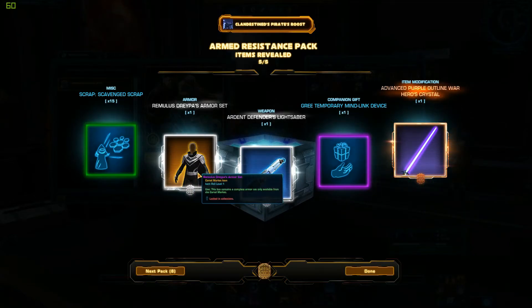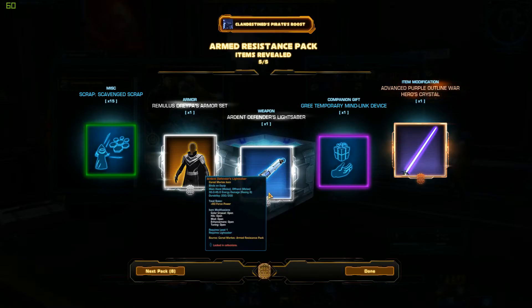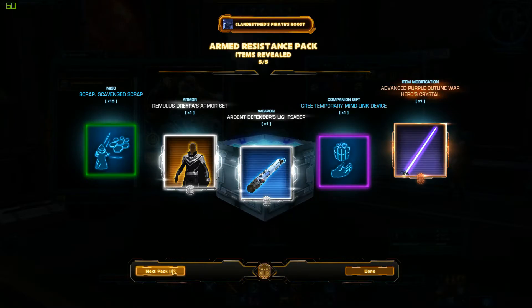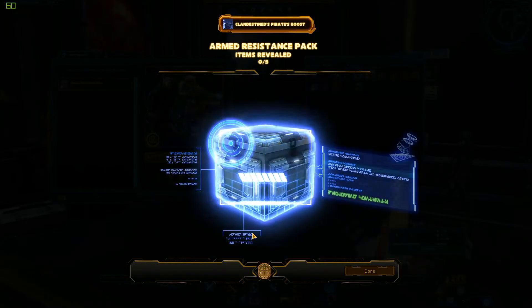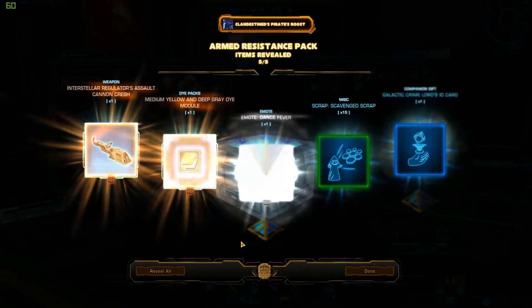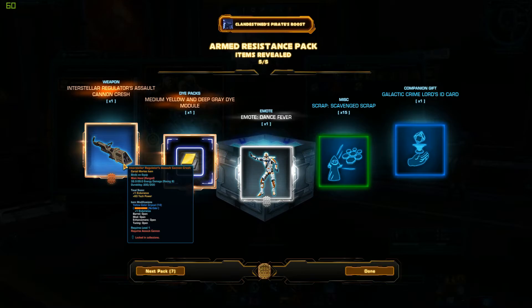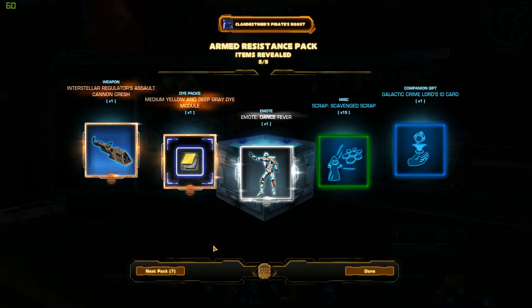Oh, that's neat — yeah, that's a nice armor set there. I really picture that on a Sith Lord. I got the new Art of Defenders lightsaber — that's pretty cool. Dance Fever — cause you can't dance enough in this game! That's awesome. Oh, that's actually a pretty cool looking Assault Cannon. I like that one; I'll put that on my Commando.